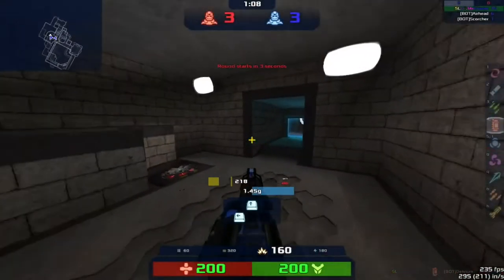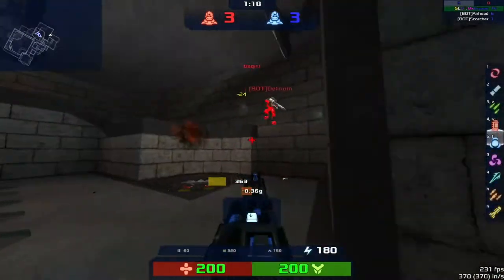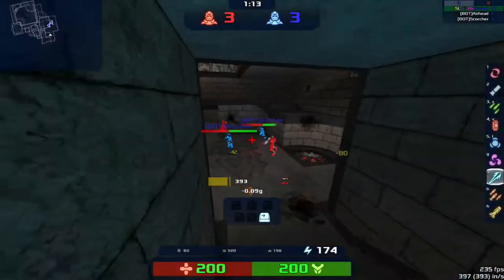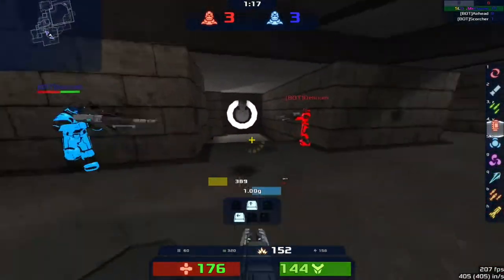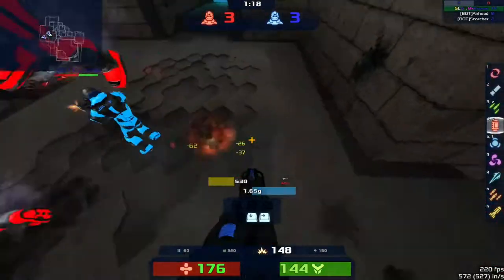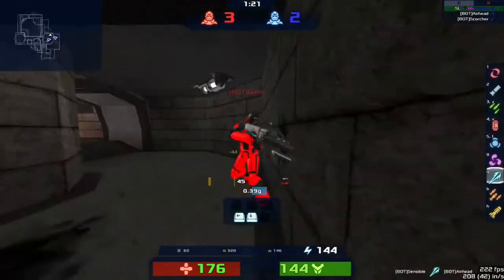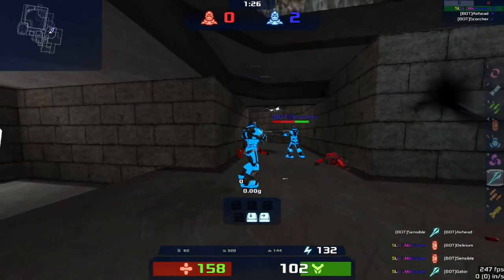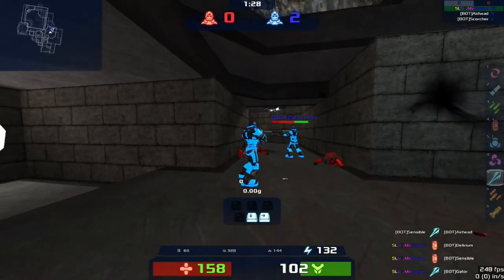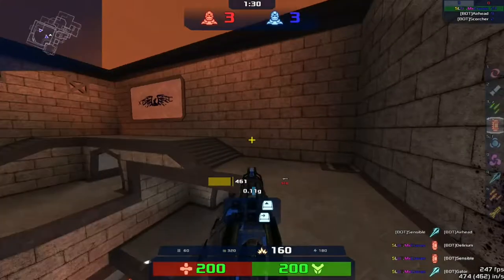Clan Arena is a round based game mode which is played with teams. Each team spawns with almost all weapons. In each round every player only has one life and once they die they can only spectate until the end of the round. If one surviving team remains they win the round and gain a point. By the default rules, the first team to reach 10 points in total or the first team to be 6 points in the lead wins the match.